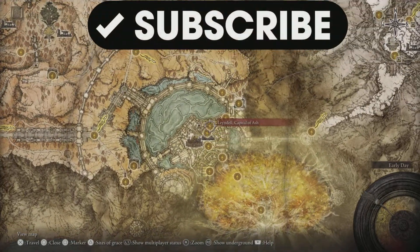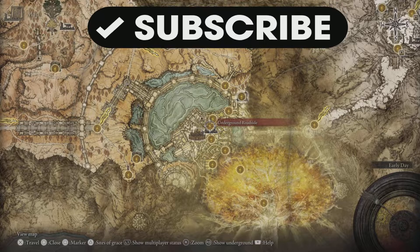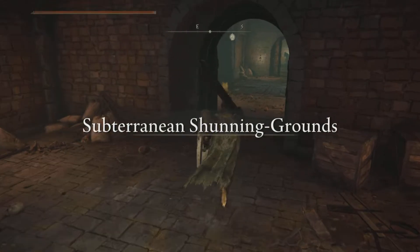What's going on guys? The first item you're going to need is down here in the city, underground roadside. Spawn in here.